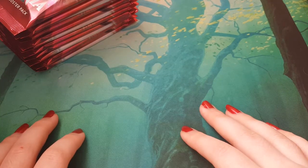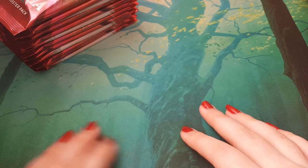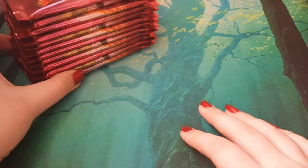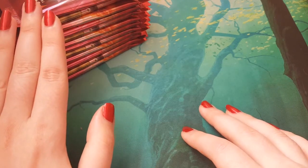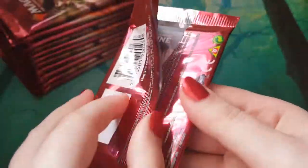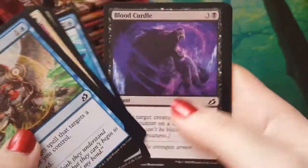Hey everybody, MTG Magpie here and welcome back to this very dissatisfying Ikoria box opening. What is this nonsense? Why is this not all clean? It's not even clean on this side. This side is less distressing to work with. Last time we got three mythics — that's the face I pulled. So I'm not hopeful about the number of mythics we're going to get in this part. But let's find out what we can get hold of in this middle stretch of the box.